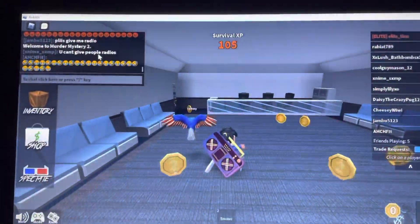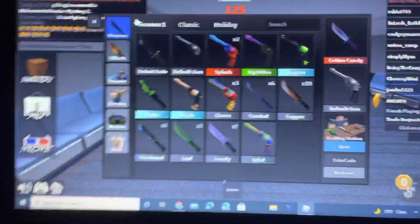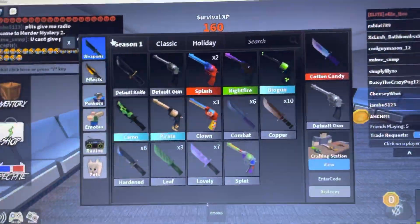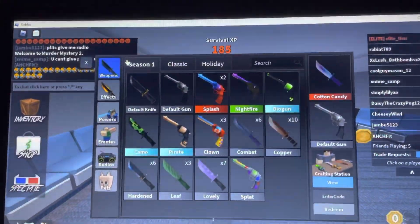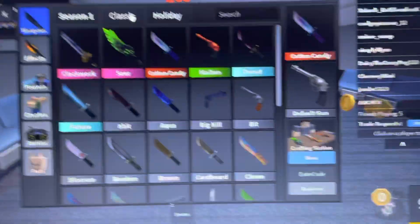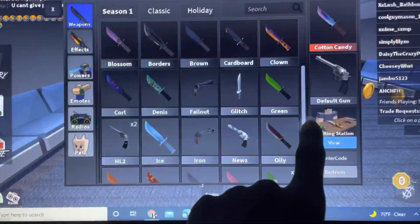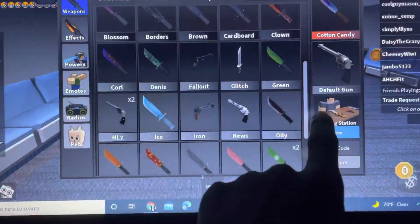So let's get started. This is my season one section. I don't really have anything much because I traded it all, so I only have like two splashes in here. I have a clockwork, a sear, cotton candy, blossom, glitch, passion, and valentine.